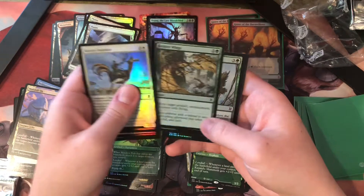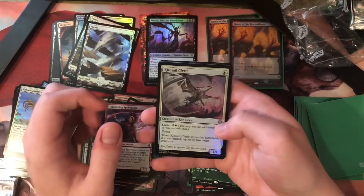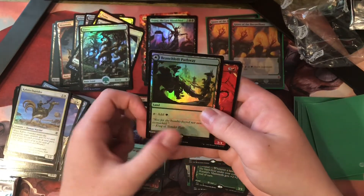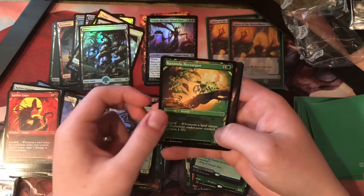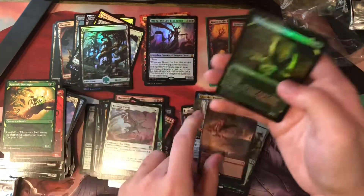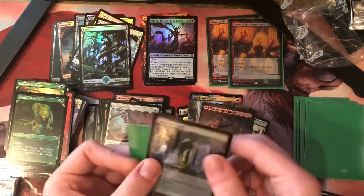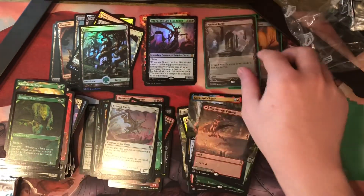Broken Wings. Canopy Baloth. All that stuff — Thundering Spark Mage. Kite Sail Cleric. Forest. Kazza, Royal Chaser. Branch Loft Pathway — pretty cool. Spitfire Lagak. Kazandu Nectarpot. Needle Verge Pathway. Territorial Scythe Cat. There we go — Ancient Tomb! That is a freaking home run right there. I have yet to own an Ancient Tomb. Well, I do now.